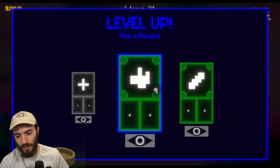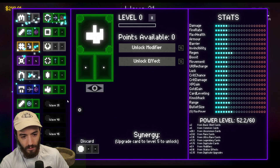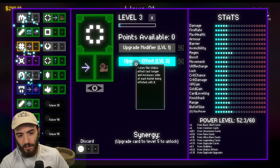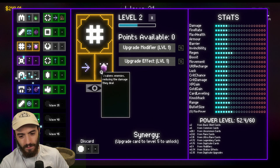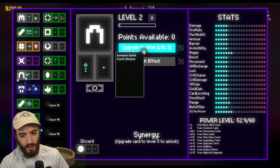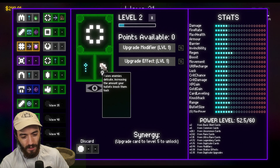We're done with wave 30, on to 31. Taking a new card — we have upgrades on everything now. Upgrade effect, unlock an effect that poisons enemies, unlock an effect that weakens enemies, upgrade the modifier, unlock an effect that makes enemies delicate, increase the amount of bullets and knock them back.